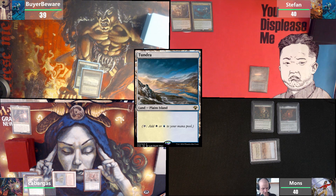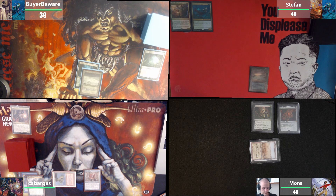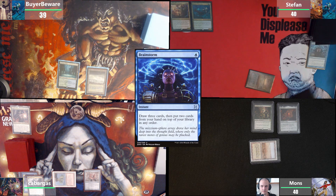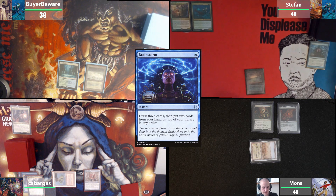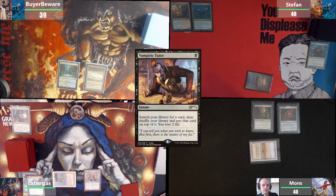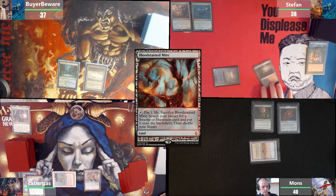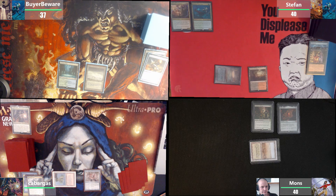I will play Tundra. I could cast Thrasios — that is something I could do — but I think I like passing the turn better. So go ahead. I will Brainstorm. Untap, and in my upkeep I will Counterbalance. I'll Mental Misstep that. Play a Bloodstained Mire, pass the turn.